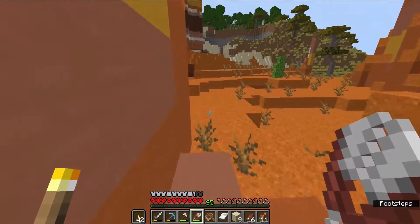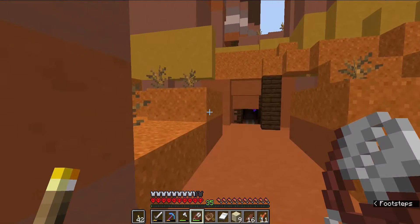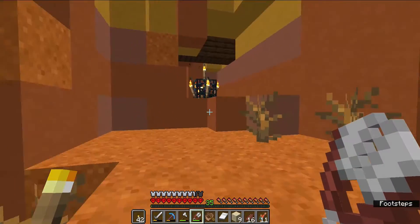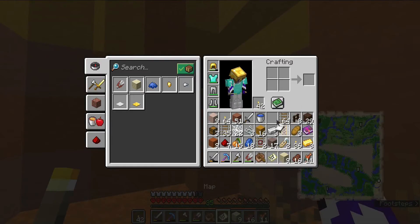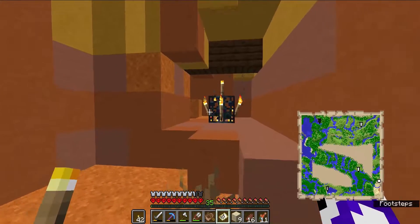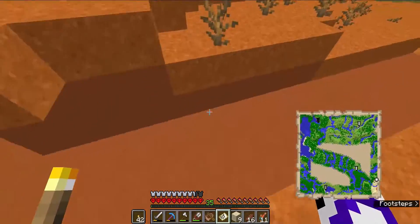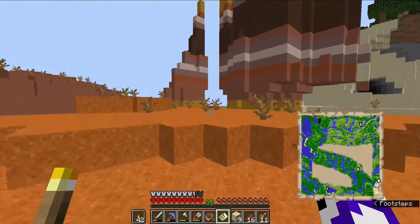And so that is a spider spawner — more specifically, that is a cave spider spawner. Since we are not on the map, we will have to leave it unmarked. But we may come back and make an experience farm out of that at some point in time, just not with the current armor I have.